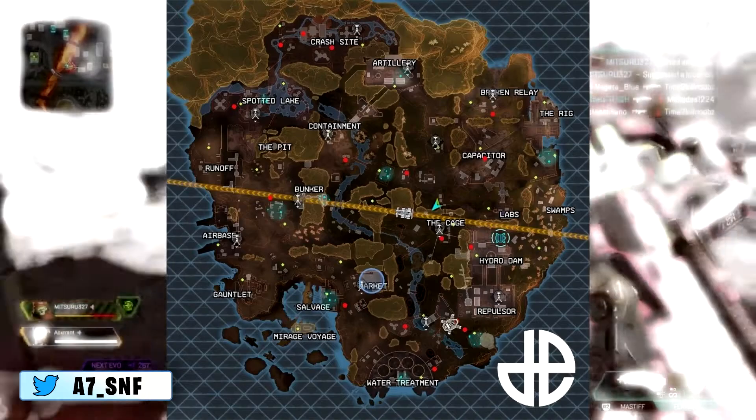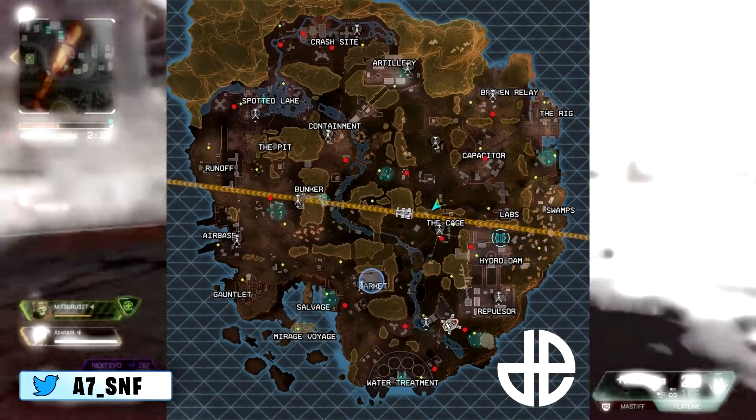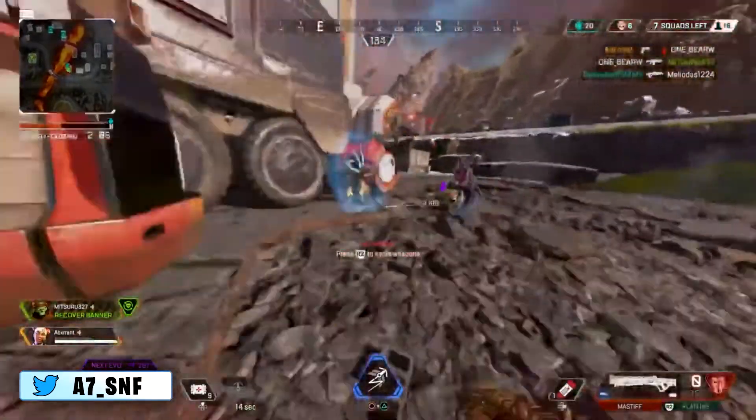Similarly, you could land at the North Side and take advantage of the holds located around Crash Site and Spotted Lake. That's all I got for now — I'll be back with some more Apex.